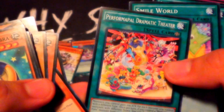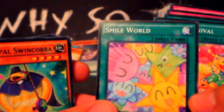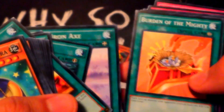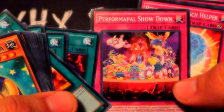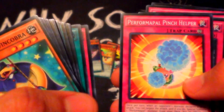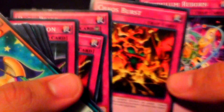I think this one is Performapal Dramatic Theater — yeah, I think this is a new card, it's a field spell for them. We also got Smile World, I think that's also a new card, it looks pretty cool, like a little kid drew it or something. We also got MST, Book of Moon, Performapal Showdown, and Performapal Pinch Helper. Ceasefire is a pretty decent reprint. Dark Bribe, another pretty decent one. Chaos Burst — I don't think I've ever seen this card before. And you also get three Hippo Tokens, which is pretty cool.